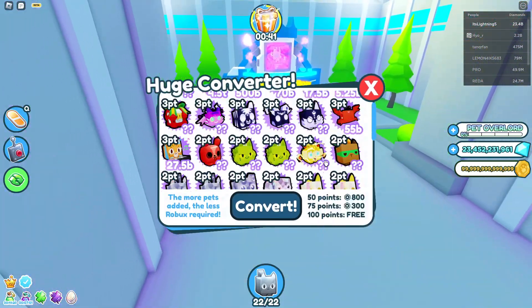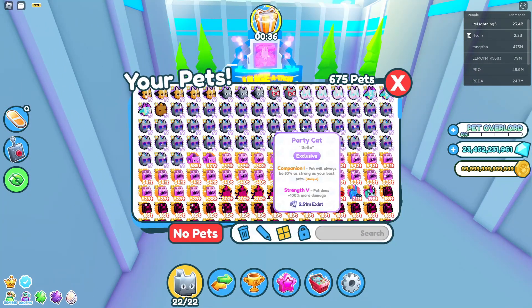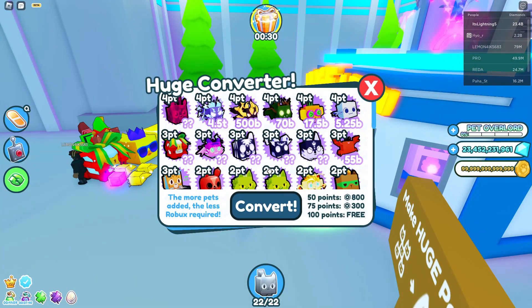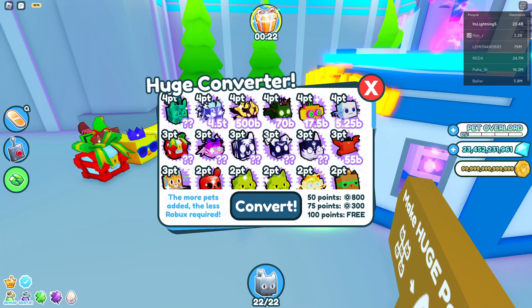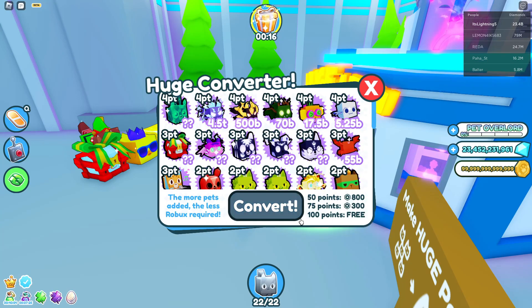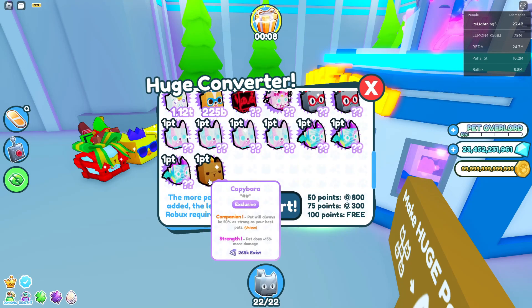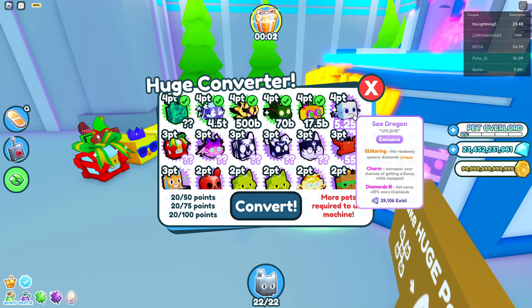It works with exclusives, which was pretty sad. I knew that was going to happen because if you look at my inventory, I'm literally stacked on huge party cats, but sadly huge party cats don't work - it has to be huge pets. If the pets are rainbow they're worth more points, and pets from a different tier or before the eggs existed are worth a lot more. If you have 100 points it's free, 75 points is around 30, and 80 points is around 80.